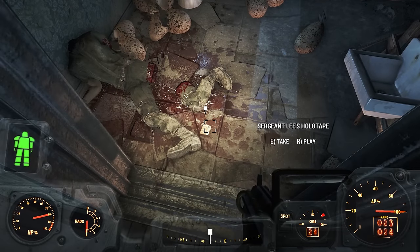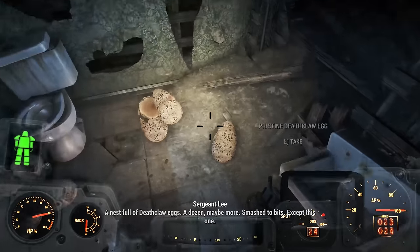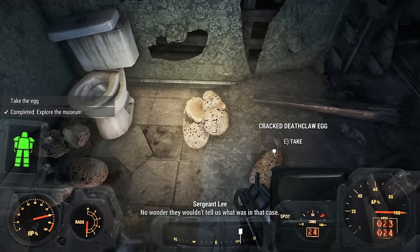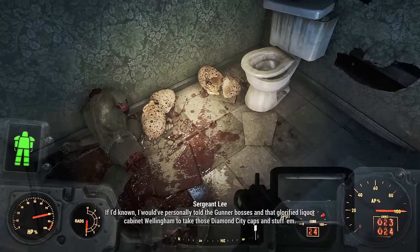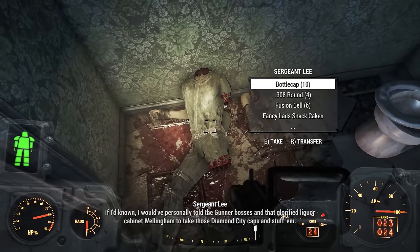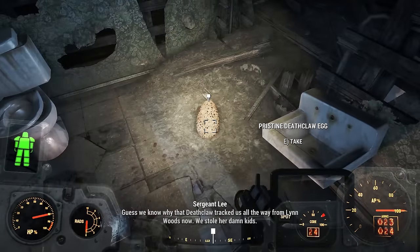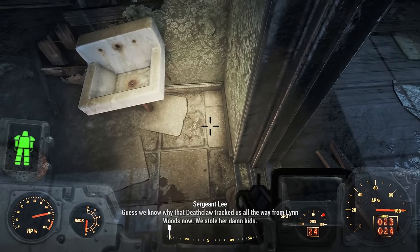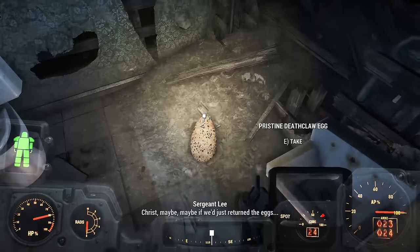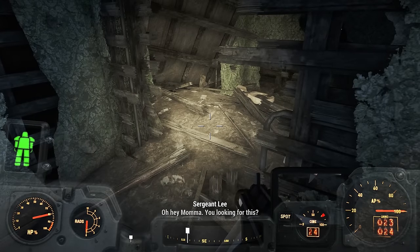On Sergeant Lee's body is yet another holotape, which tells us the rest of the story: 'A nest full of deathclaw eggs. A dozen, maybe more, smashed to bits. Except this one. No wonder they wouldn't tell us what was in that case. If I'd known, I would've personally told the gunner bosses and that glorified liquor cabinet Wellingham to take those Diamond City caps and stuff them. I guess we know why that deathclaw tracked us all the way from Lynn Woods now. They stole their damn kids. Christ. Maybe... maybe if we just return the eggs. Oh, hey mama. You looking for this?'